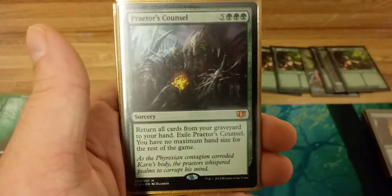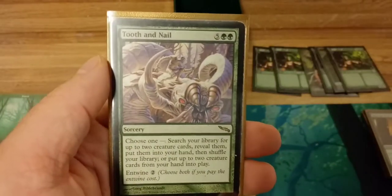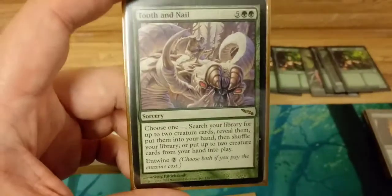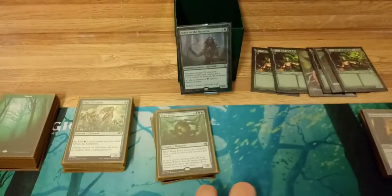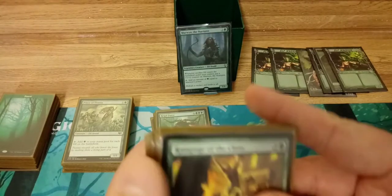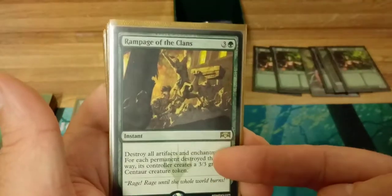Praetor's Council to return everything that gets killed from your graveyard to your hand. Tooth and Nail is also a game-winner — for nine mana you get any two creatures from your library and put them instantly into play. Usually one of them is Craterhoof Behemoth and that will most likely win you the game on its own.